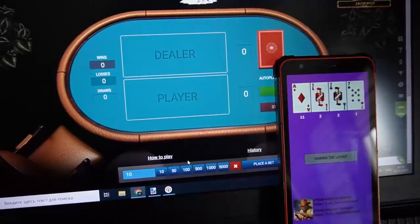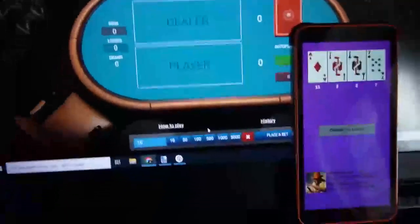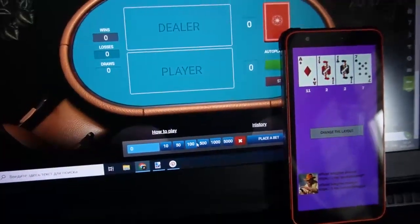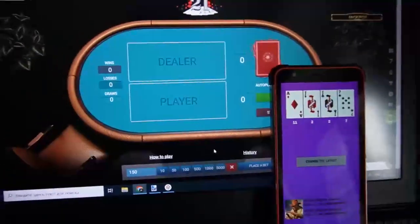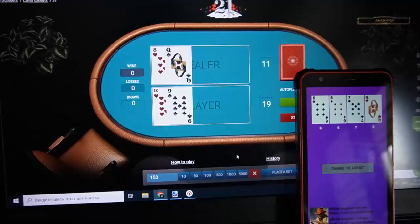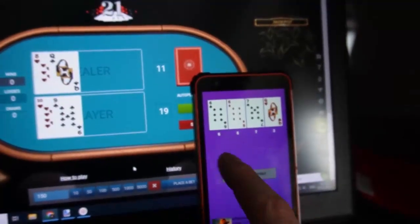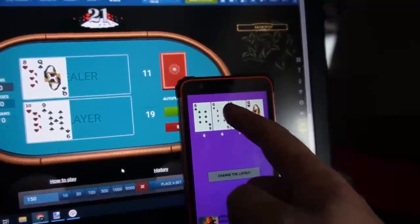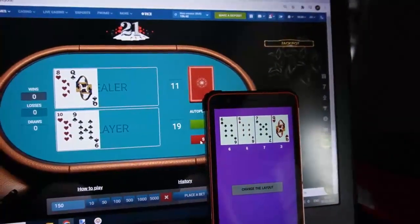I started playing. You can see my balance now. I started playing and you can see the card has changed — I can see what the next card will be. Now I stop.